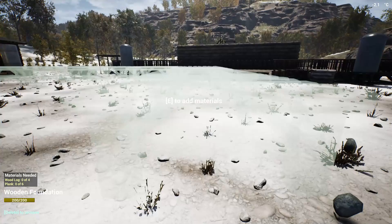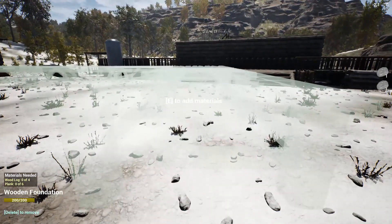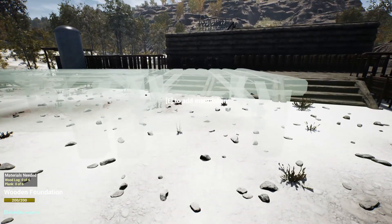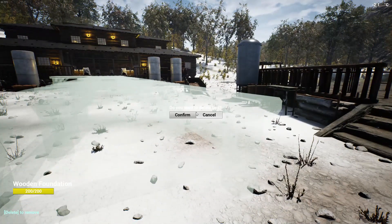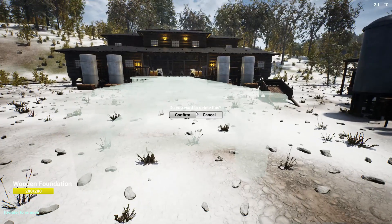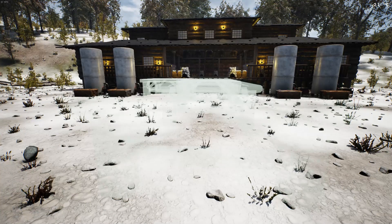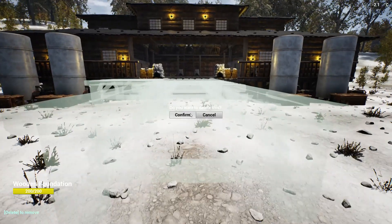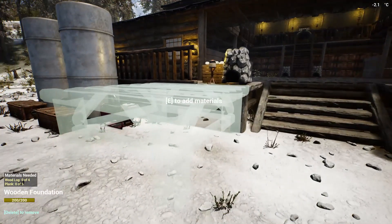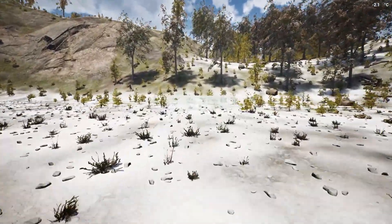Everything else we can just snap from there — there's a nice little rock, we can pick up two of them. So we can go ahead and delete all this. Again, it's going to be kind of wasteful later on when we have to completely tear this down, but it is what it is. I want the base to look good — and guess what, it's my land, it's my resources, it's all my grinding. So let's go ahead and finish this up.